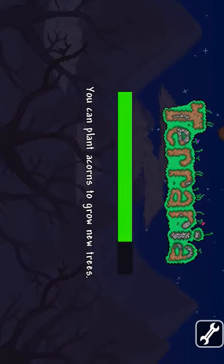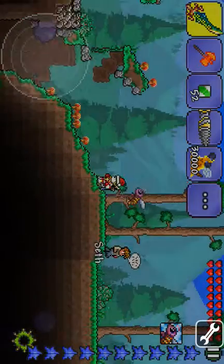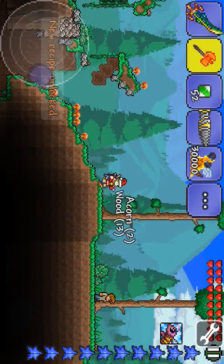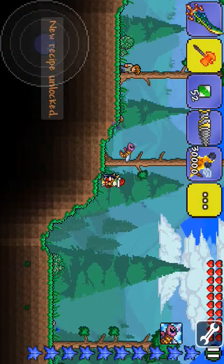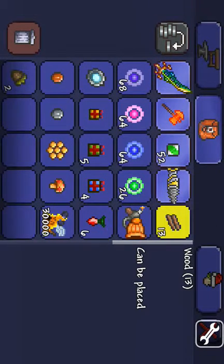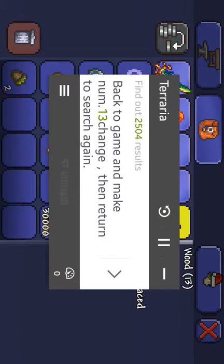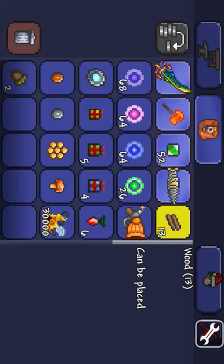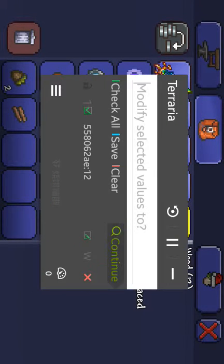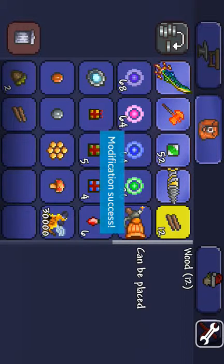So I'm going to open Game Hacker, and then you're going to find what you want to hack. For example, we're going to hack wood. You just click this and make sure the wood is in your inventory. Then you click the screwdriver and type 13, because wood is item ID 13. Then go back to the game and modify depending on how you do it on your phone.